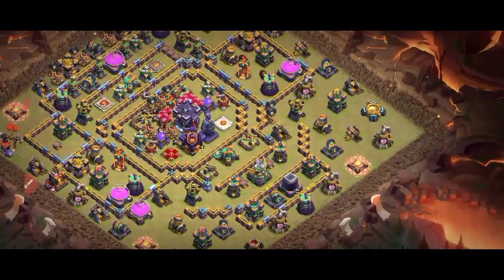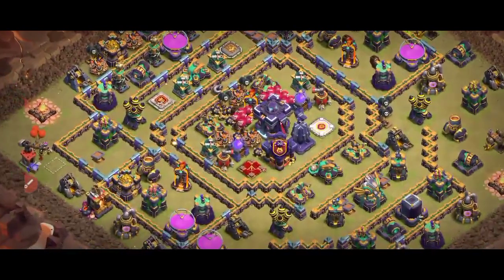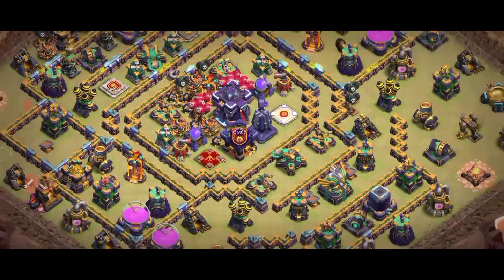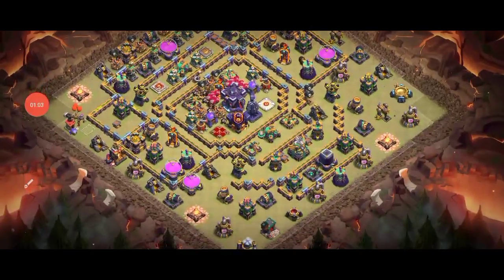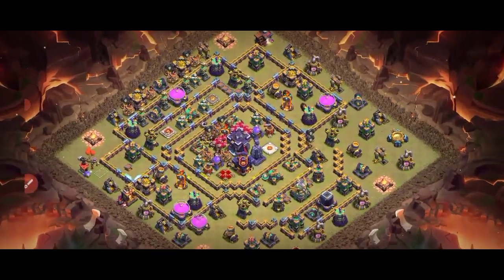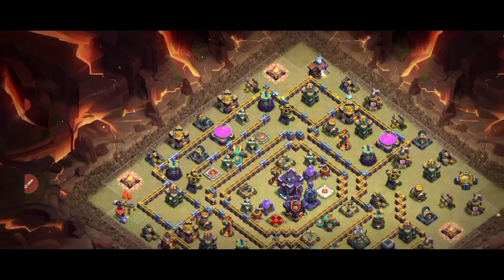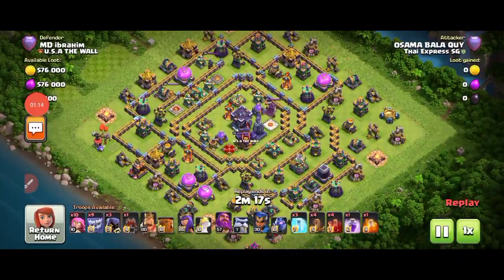It's an anti-three-star base, people, so for the players it's very difficult to get three stars. About eight minutes into the video you can see the base design — spell tower, you can see the base design just look at it right now. Dark storage and everything is there — right, left, single inferno. This front side looks really dangerous.